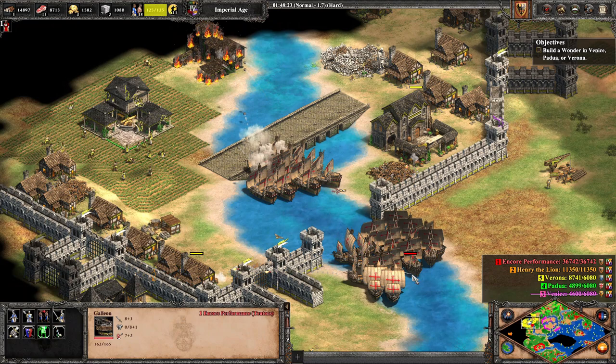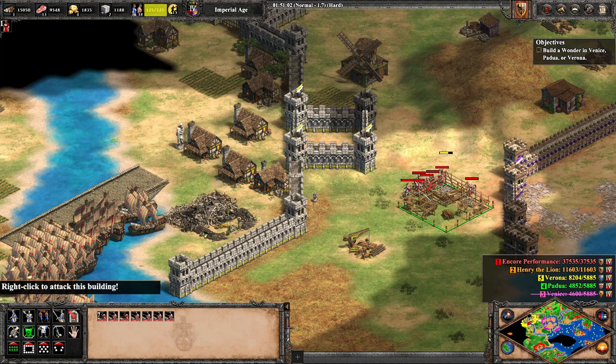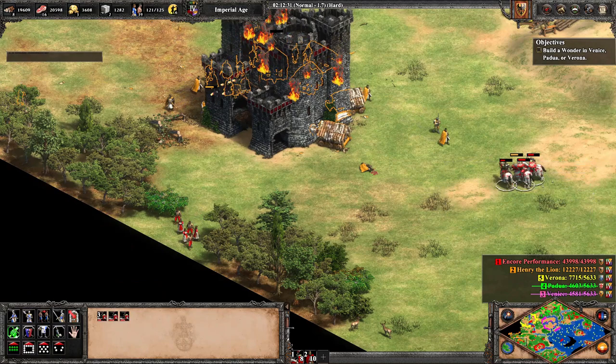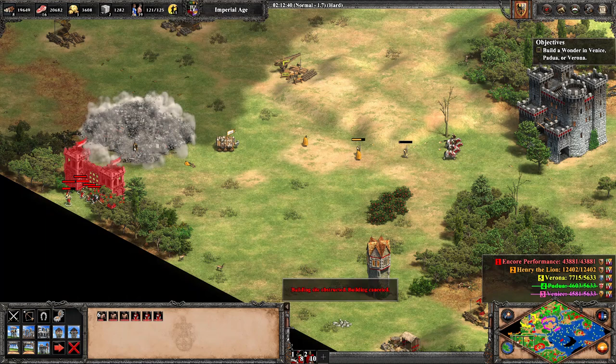If only we had some demo ships to destroy the Venetian seawall for population — and we do! We see a lot of action to the south where we are pushed back extremely far, but thankfully we pull off a quick wall to save our villagers. After much castle crawling, spies researching, and bombard cannon firing, we learn after defeating Henry that yellow can't actually be defeated, otherwise we would win.